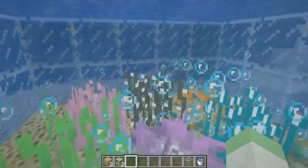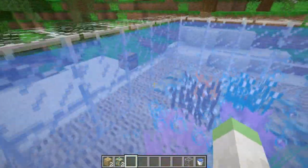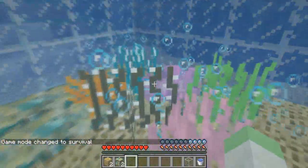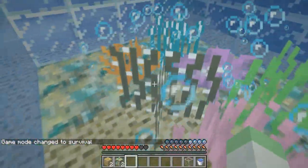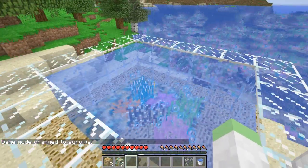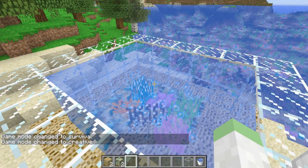Also, the brown one has a cactus-like effect. If I go back into survival — yeah, it kind of hurts you and does a significant amount of damage. Think of it like an underwater cactus. Let's just go back to creative.